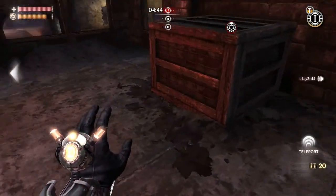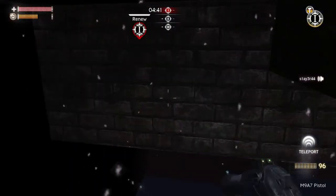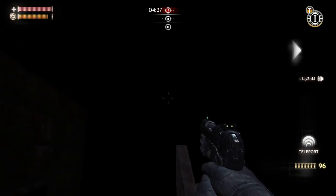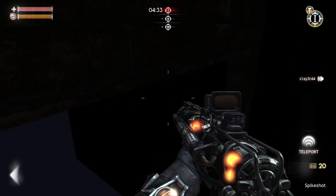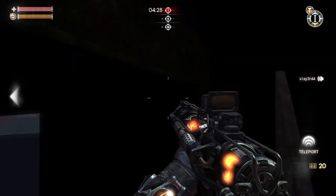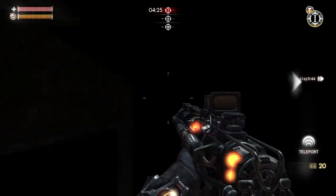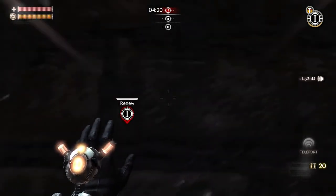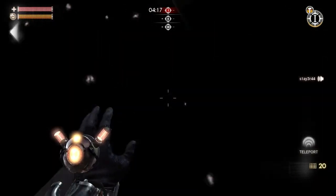The first glitch is right here — we're going to see if this even works, and it does. Basically, you jump up and you teleport into the box, and now you are in a little small hiding spot that you can use in a pinch if you're being chased. I don't know if you can teleport through here, but usually you can't — you teleport out by just coming back out of the box.